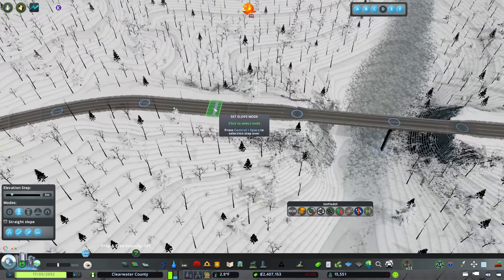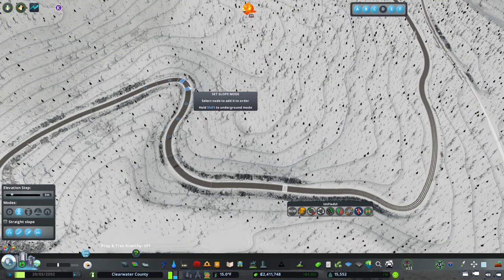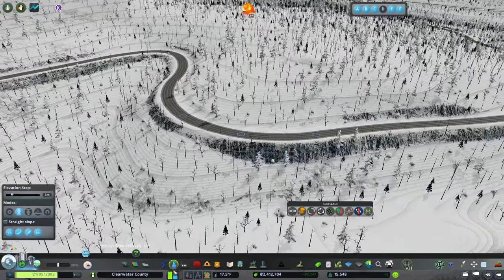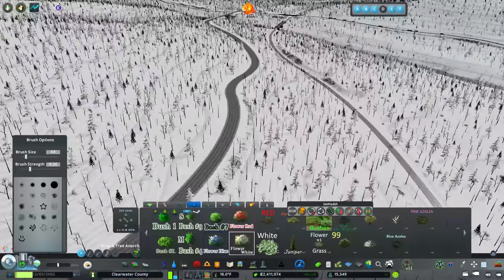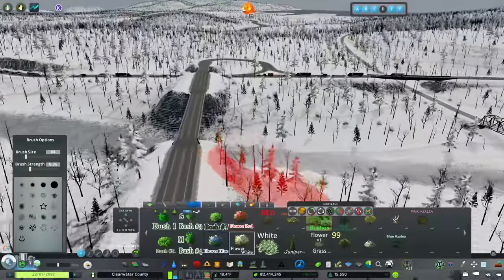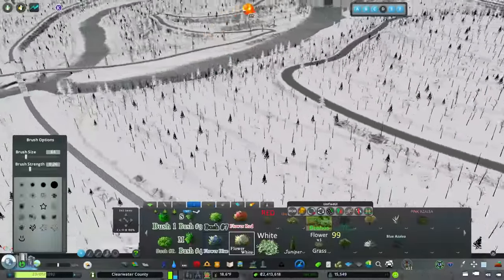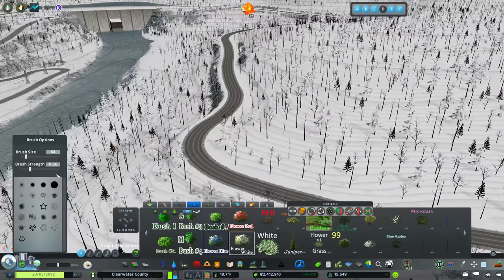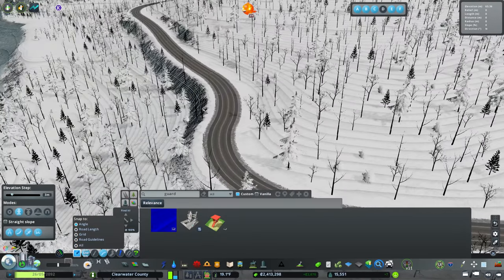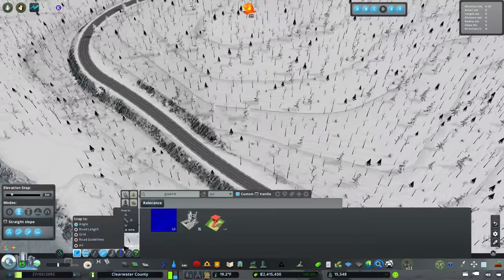This is going to be a challenging road already, let's not make it worse. There are a couple of spots where it gets a little dicey, so going through and using the slope tool is very useful. That's a nice gentle road - we could clean it up more but truthfully I'm pretty pleased with it. This is a country road; I don't think they would invest heavily in guard rails unless there was a problem. Over here by the sheer cliff I'll add some.